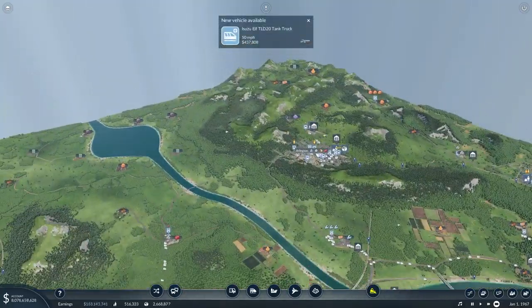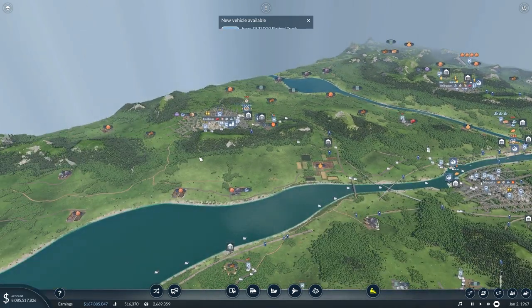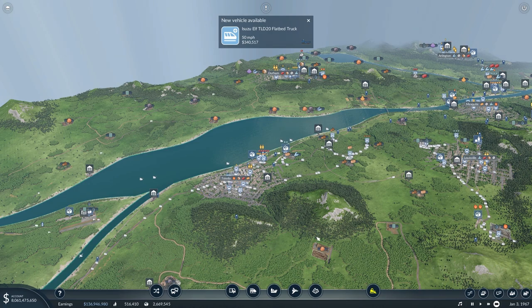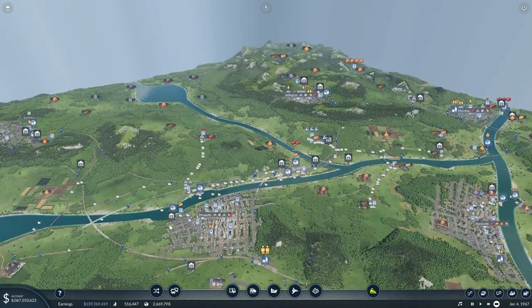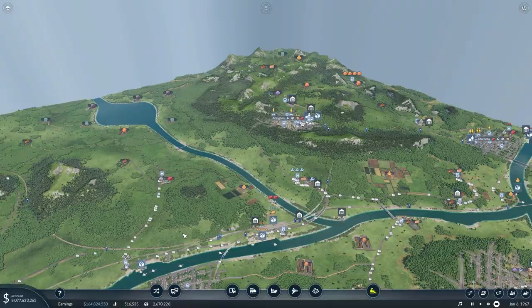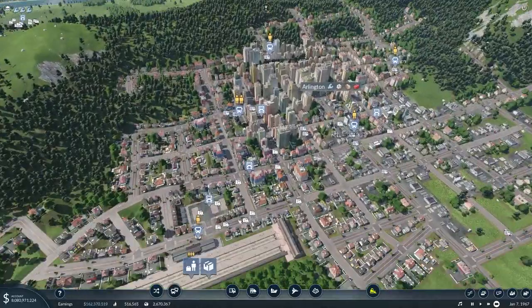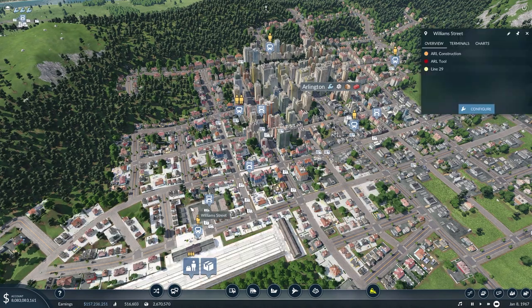We already have goods going to Arlington and Durham. The only one that's not connected to goods right now is Toledo, as Mesquite doesn't need any and we're not really connected anywhere else. So let's just double check over here in Arlington and make sure that we are having goods sent there.